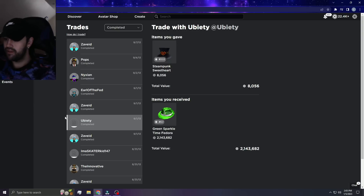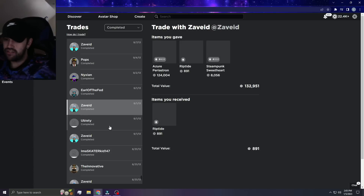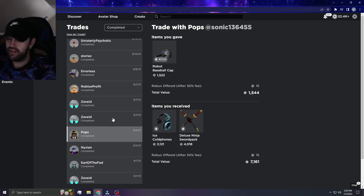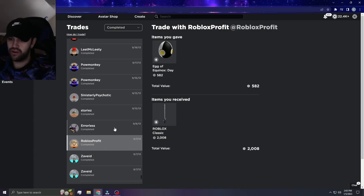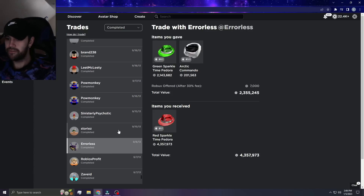This guy gave me a free Green Sparkle Time — this is the only time I've ever gotten an item for free on Roblox. We just became friends on the forums, he quit, and he just gave it to me. I gotta take a screenshot of this. We just became friends and then after like two months he's like, 'dude I'm quitting, I don't care about Roblox anymore — you want my Green Sparkle Time?' And I got Red Sparkle Time Fedora from it — which is bonkers.